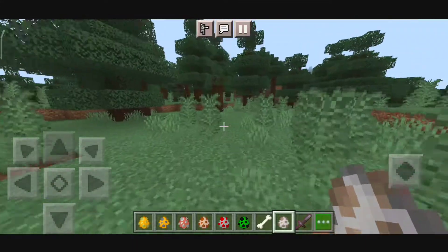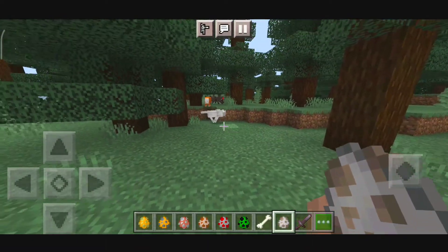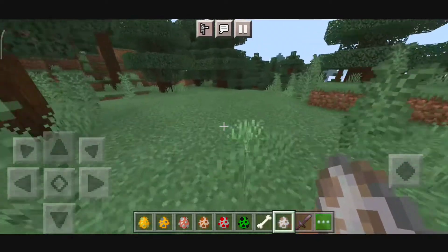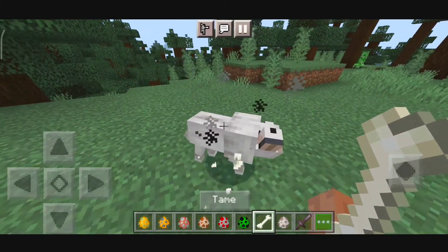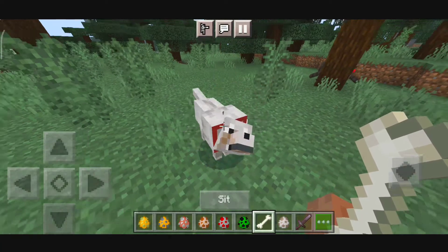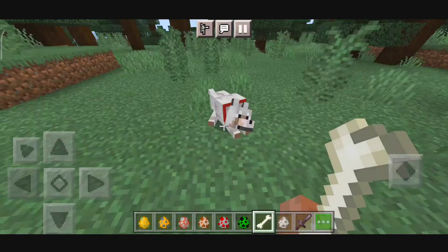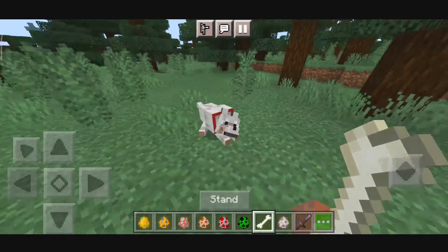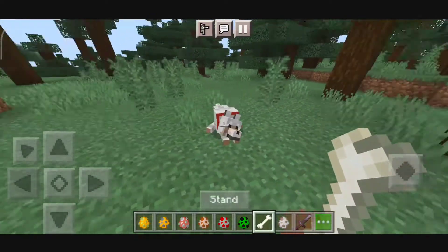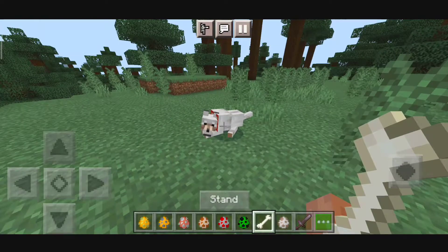Up next we have the animation for the Wolf — the dog. It's going to kill someone and that fox is in danger. Let me spawn another one. If you tame a dog with a bone and make him sit, as you can see his legs are a bit — I think the dog sits like that. It really looks pretty cool. It's better than the one in original Minecraft.